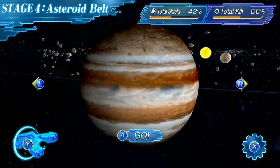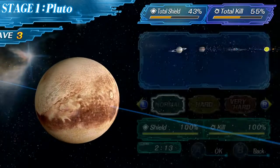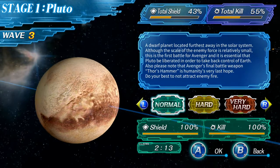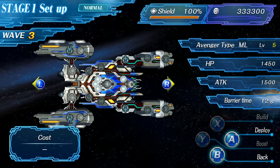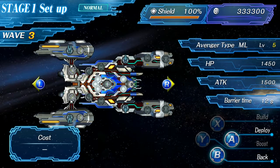When we select our stage — starting with the first stage, Pluto — we're taken to the difficulty select. Normal is the only difficulty available initially, but as you complete one difficulty, the next one unlocks. Once we select our difficulty, we're taken to the ship selection screen, where you can choose which type of Avenger you want for that particular stage.